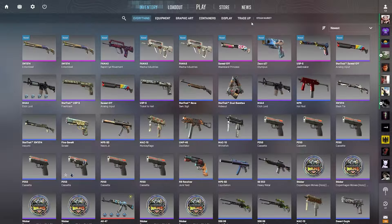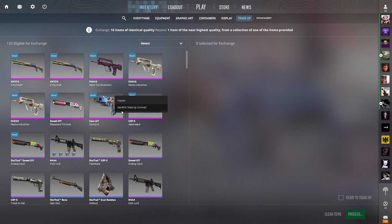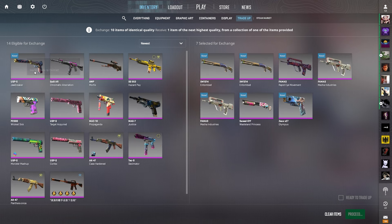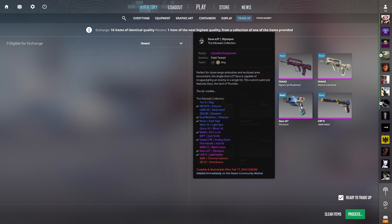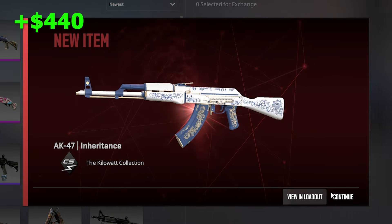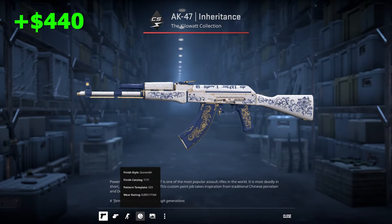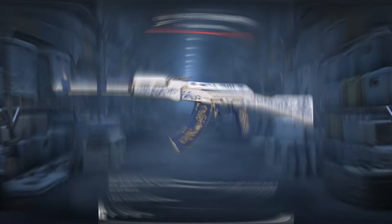20% chance - let's do it. First ever covert trade-up, at least from me, for the new Kilowatt coverts. That is the AK-47 Inheritance and the OP Chrome Cannon. I am scared, but that's completely normal. 20% - 10% for each. In 3, 2, 1... OP Chrome Cannon - yes! We got the Inheritance! Factory New - yes! That's a profit of like $450 probably. That's crazy, I cannot believe it.